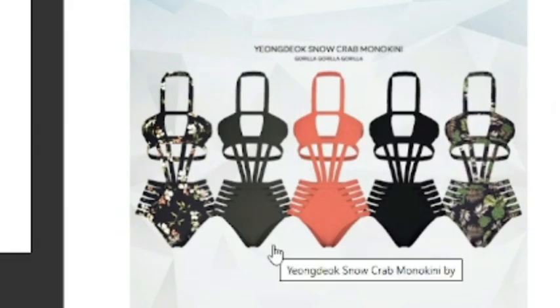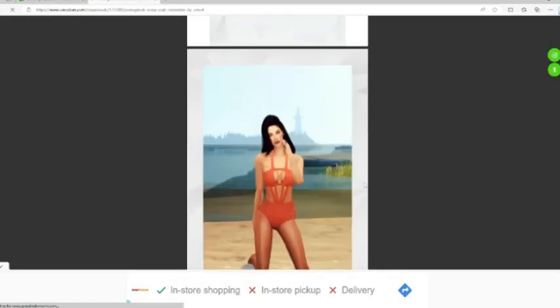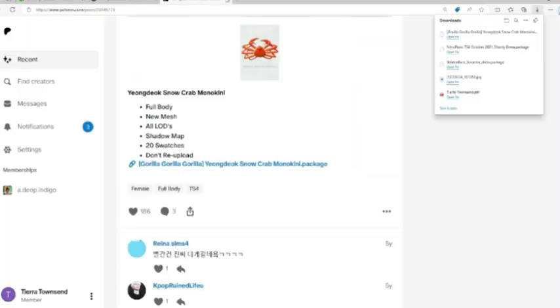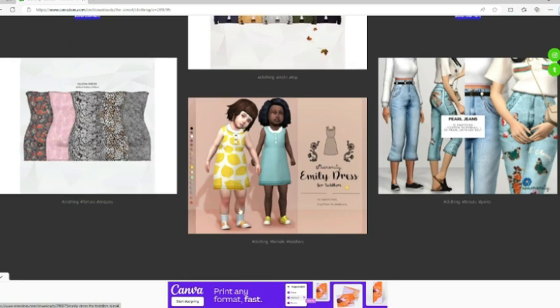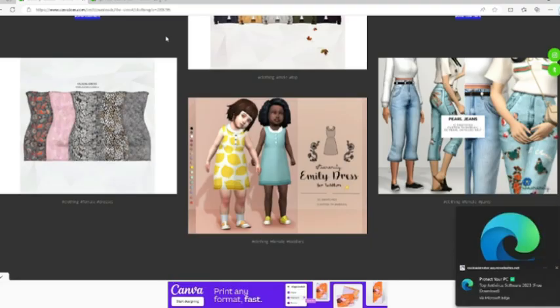Oh! Cool! I know y'all see these bathing suits. We've got to get them. Alright, we've got the download. Let's exit out and finish shopping. And we didn't get very far before I realized something else I like. Do y'all see this dress? We've got to get it. We've got to have it. I like tube tops, so I know if I ever found one, I would love a tube dress. I need to get me one.